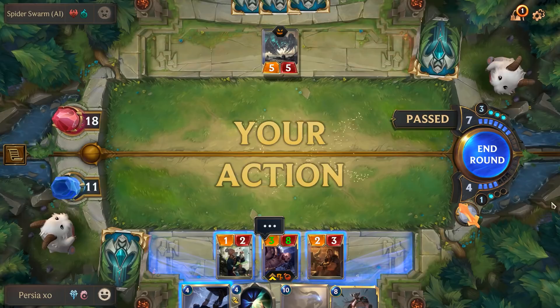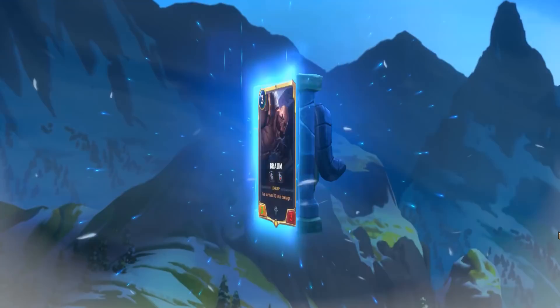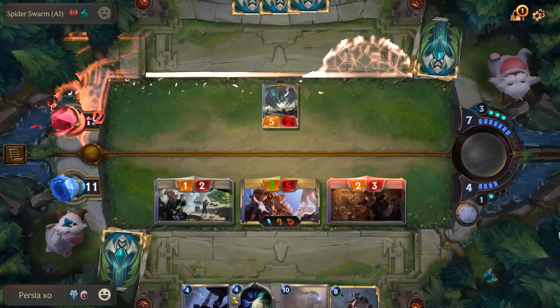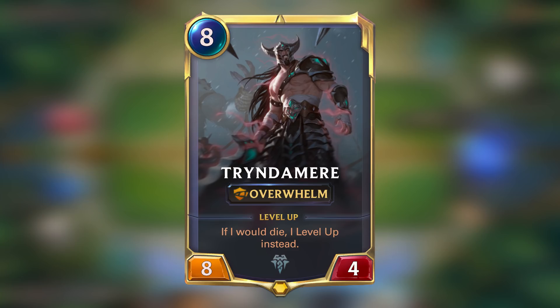You're going to want to take him out sooner rather than later. However, that's going to be easier said than done since he regenerates his health after every round and has challenger equipped, so he's able to choose who he's taking damage from. After blocking 10 damage total, we get to see that award-winning smile and he calls in a mighty Poro whenever he survives damage after that. Before you know it, you could be facing Braum and his Poro army who are ready to overwhelm you.